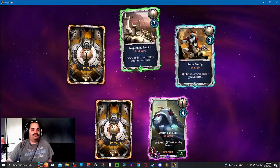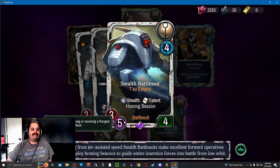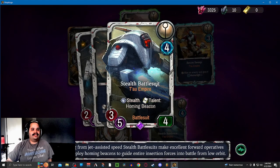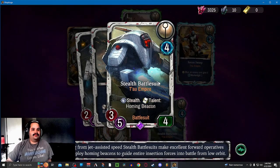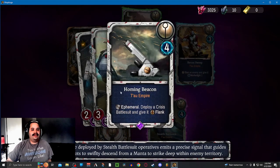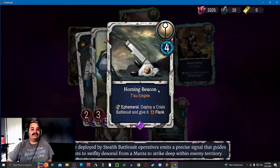Epic! Stealth Battlesuit — I don't have one. It's 3 melee, 5 range, 4 health, and 4 cost. Pretty good. It does have stealth, and I like playing everything with stealth in here. Your vanguards and stealth units get to do that — stealth giving you the talent to come in for free, which deploys a Crisis Battlesuit and gives it flank.